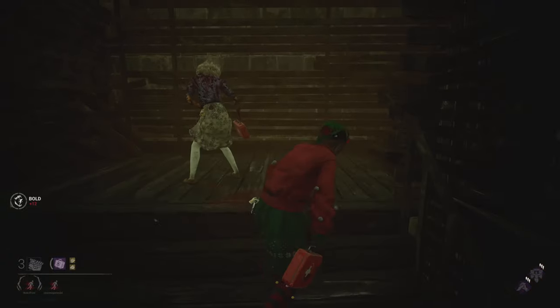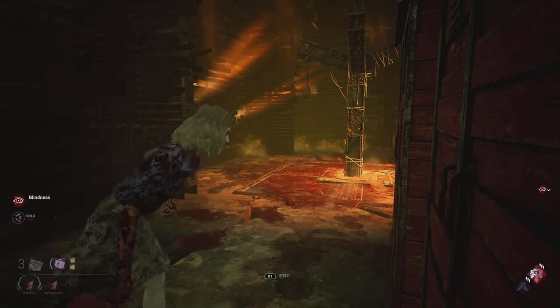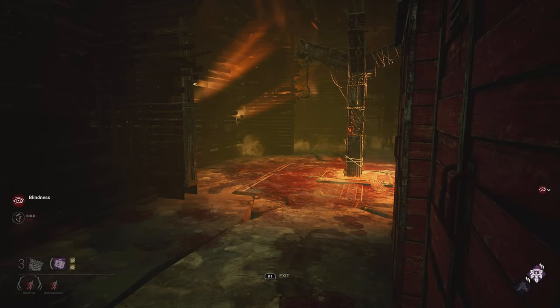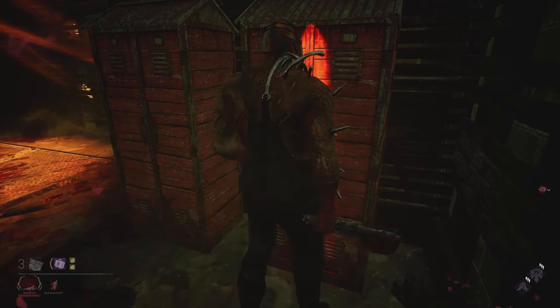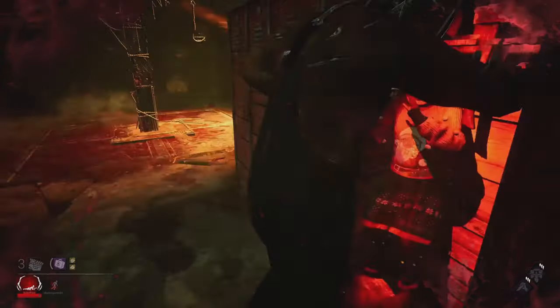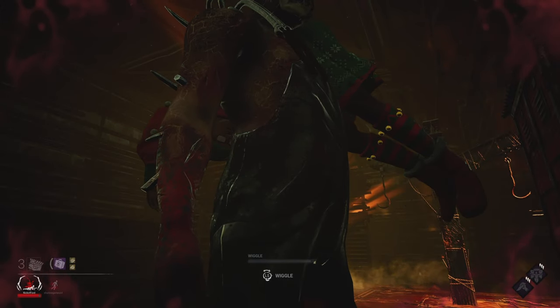Sometimes after a basement save, the killer will come to interrupt you and the person who unhooked you. In that case, if you both jump into the lockers that are side by side at the end of the stairs, the killer cannot slug either one of you and is forced to pick one of you out of a locker, giving the other person ample time to escape. This also prevents tunneling, as the killer doesn't know who is in which locker.